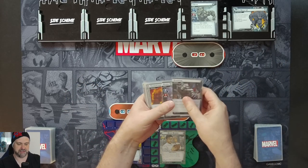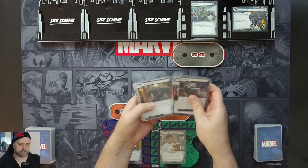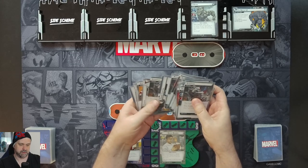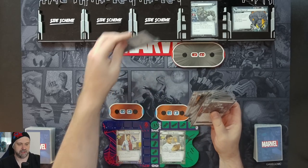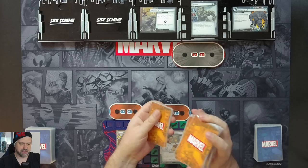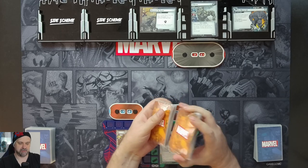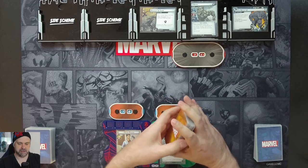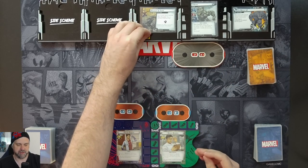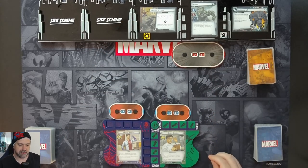We search for the Break-In and Take-In side scheme and reveal it — there it is, right at the top. Rhino is break-in things and take-in them. That comes with two threat plus one threat per player, giving us a hazard icon which will deal us an extra encounter card if we don't get rid of it. So there's four threat all up.